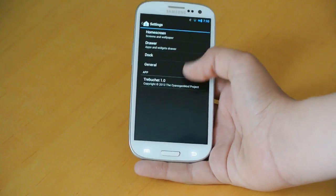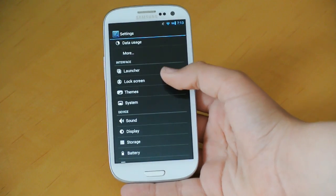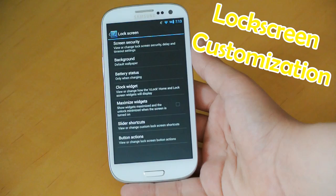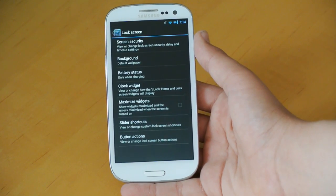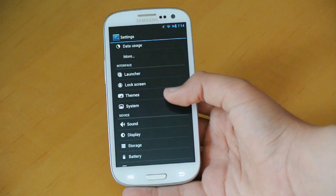You have General, Dock, Drawer, and Home Screens. We also get settings from Lock Screen. If we enter Lock Screen, here we can change the default wallpaper, the battery status, the clock widget, maximize widgets, slide shortcuts, button actions, and screen security — pretty basic stuff under Lock Screen.